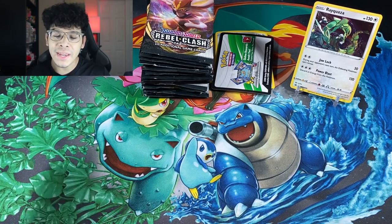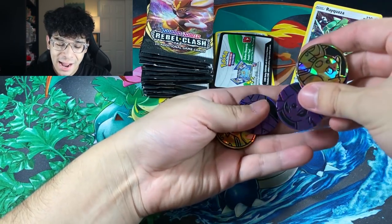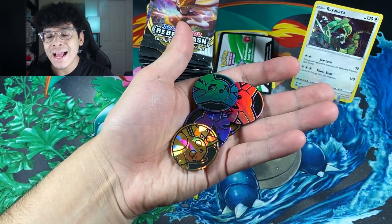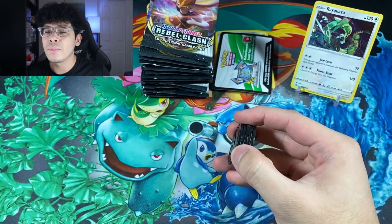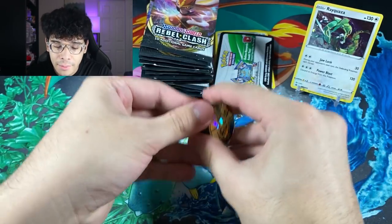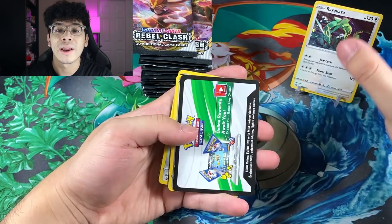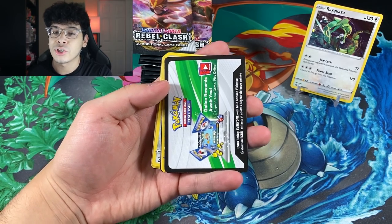We got everything out of the blisters and it is all ready to be opened. The first things we got are the coins you receive in these Rebel Clash blister packs — a Raichu coin and an Espeon coin. I'm actually really digging the coins from these Rebel Clash blister packs. From the past blisters they have been awful, but these actually get a pass. Next up, we got Rayquaza as the star of the show. I don't really care how you think I should pronounce Rayquaza's name — I pay no attention to the hate comments or troll comments.